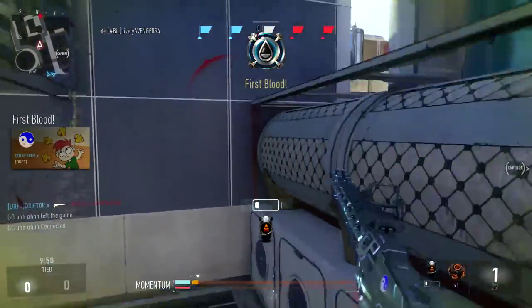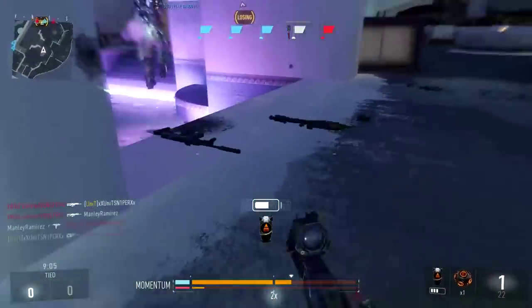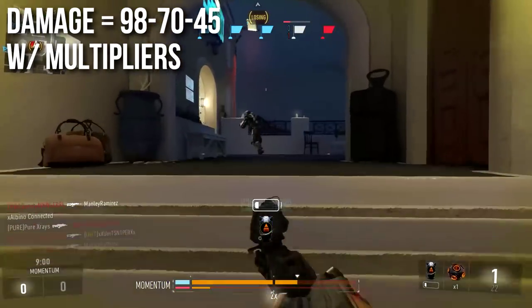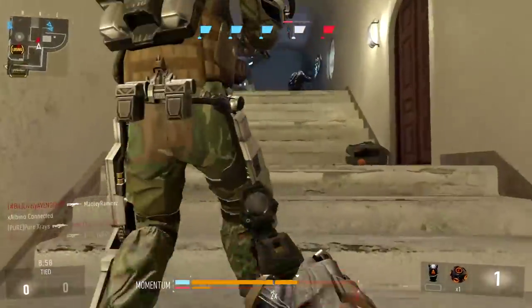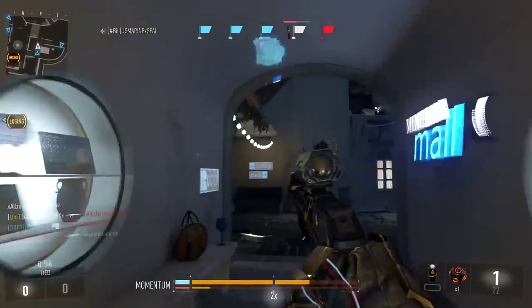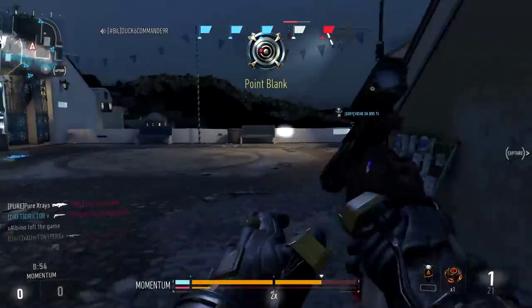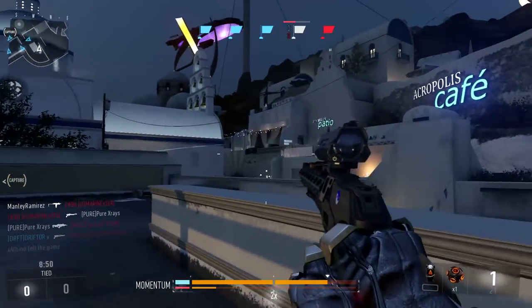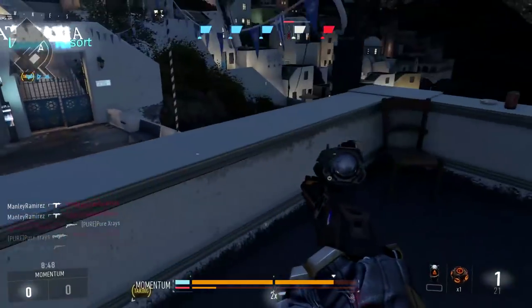So let's start off with the damage. It's got a very unique damage profile and we're going to be talking about it a lot. It has three different distinct damage ranges: up close it'll deal 98 damage per shot, a little bit further away it'll decrease to 70 damage per shot, and at its absolute maximum range — which is actually quite far — it'll decrease to 45 damage a shot.